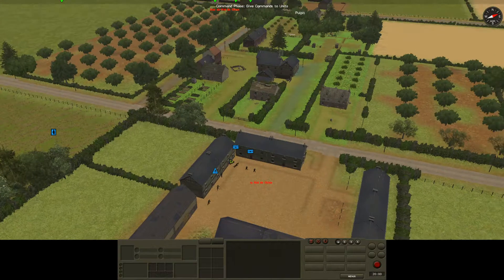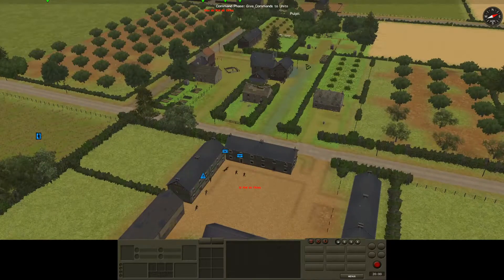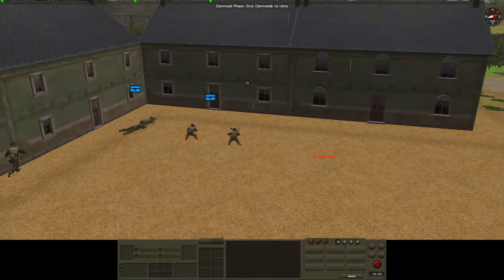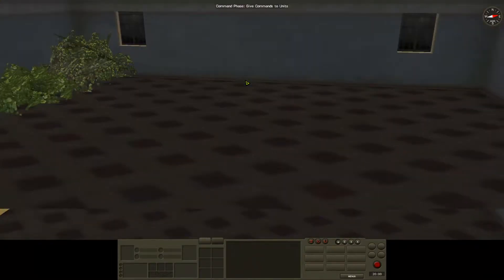I'm going to modify that plan due to two key factors. First, our contact with the Stug has actually now gone away entirely — the last known contact was around this area, but that was a few turns ago, so I don't know exactly where it is. The second factor: the plan was to get these guys to pop up into the second story, which gave them a good view down the road.